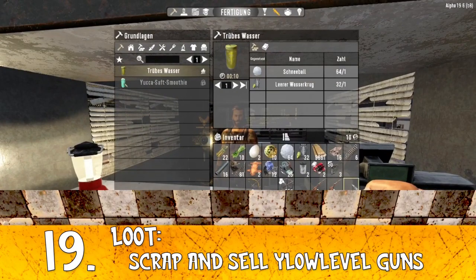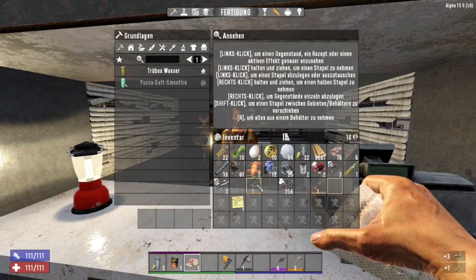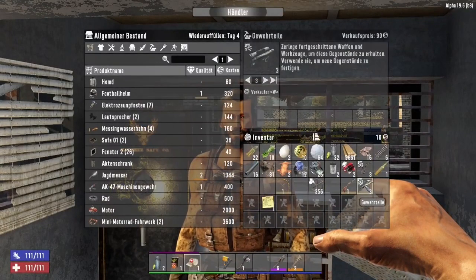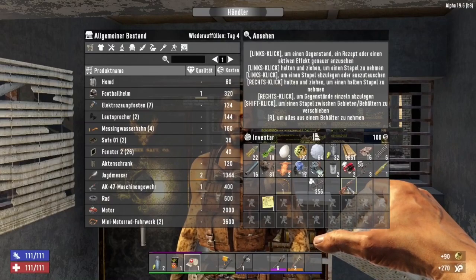Tip number 19: scrap low-level guns. All level 1 guns can be scrapped into parts and the parts sold instead of the whole gun. You can re-craft a better gun later when you have the skill. As you can see, one gun is often not worth the parts you can scrap from it.